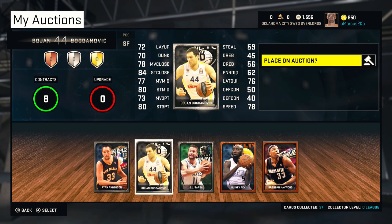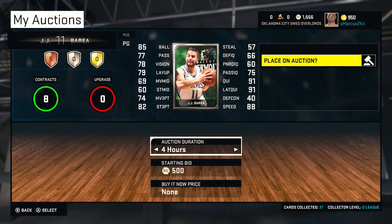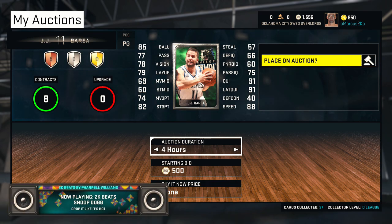When you click on a player, you have to send it to my auctions. You go to your collections and send players to my auctions. Once they're in my auction, you can start an auction and put a duration — it starts at four hours.